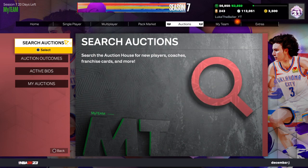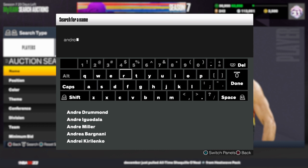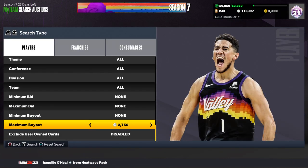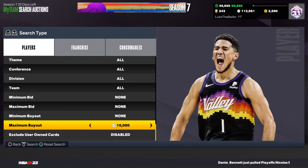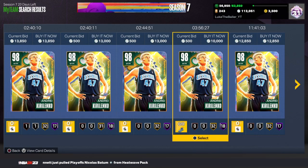So let's get straight into it. The first player I want to talk about is Andrei Karolinko. Go to Galaxy Opal, Andrei Karolinko. This card is only going for around maybe 15K MT — probably around 12,500 MT if you snipe it.